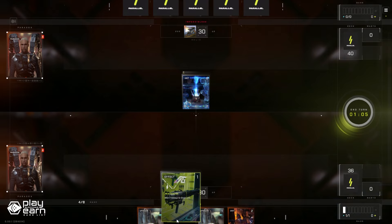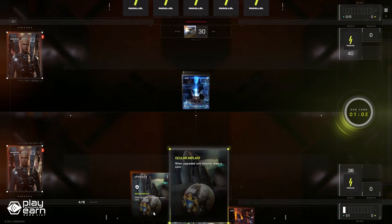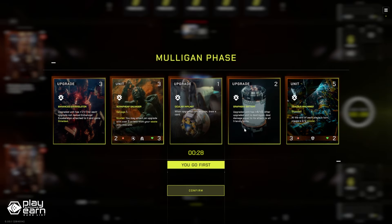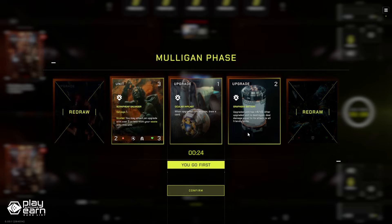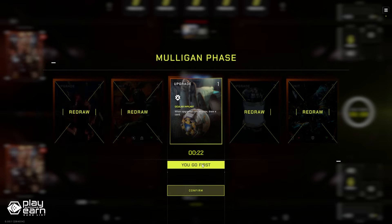Players can summon units to form their armies and battle. Once your enemy's health reaches zero, you win the match. For a deeper dive about Parallel, you can check out our Play to Earn game spotlight about it. For even more info, you can check their website and socials in the description below.